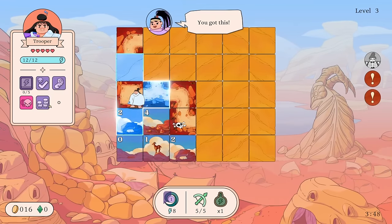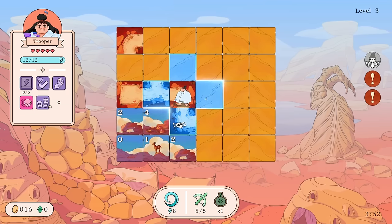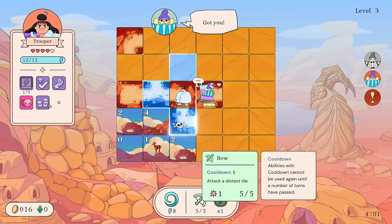So this has to be road, this has to be road, this is probably not road, right? I think we can say... damn, I was wrong. They got me. So now we only have one health.